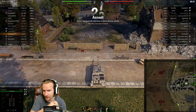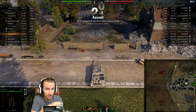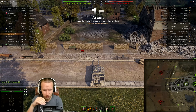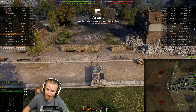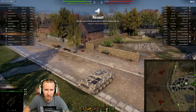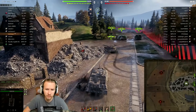The Kanonen Jagdpanzer with the 90 millimeter is actually one of those tanks where you could consider using a camouflage net, because low-caliber guns lose less camo rating after firing. With a full field mod setup and a camonet, you could probably still maintain about 15% camo when firing, which might allow you to fire the gun more than once. With only a 90mm gun dealing 240 damage on a tier 8 tank destroyer, you really want to fire multiple times.